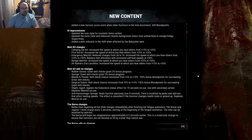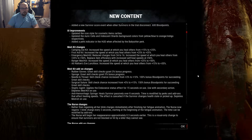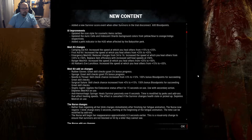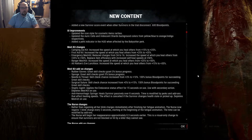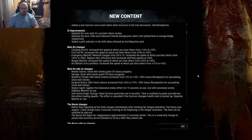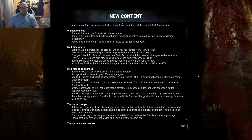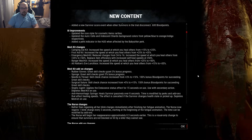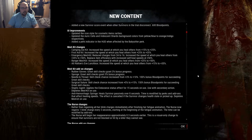Now the medkit add-on changes. Rubber Gloves: great skill checks grant 3% bonus progress. Sponge Bob: great skill checks grant 5% bonus progress. Needle and Thread: skill check chance increased from +3% to +10%, and 100 bonus blood points for succeeding great skill checks. Surgical Suture: increased from +5% to +15% for skill check chance, and 100% bonus blood points for succeeding great skill checks.